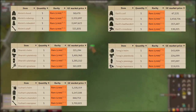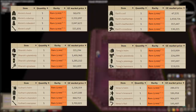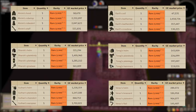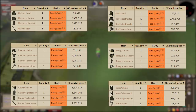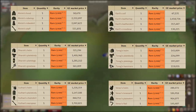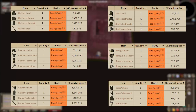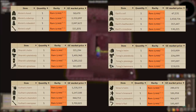Torag's set is composed of the helm, plate body, plate legs, and Torag's hammers. The set effect has a 25% chance of lowering your opponent's run energy by 20% — pretty much useless — but it's very good armor for lower level players at 70 defense. The set runs for about 850,000 to 900,000 GP. Finally, Verac's set is composed of a helm, brassard, plate skirt, and a flail. It has a 25% chance of ignoring your target's armor defense and protection prayers, making it popular for bossing such as Saradomin, God Wars, the Corporeal Beast, and Callisto. This set goes for around 1.5 to 1.6 million GP.